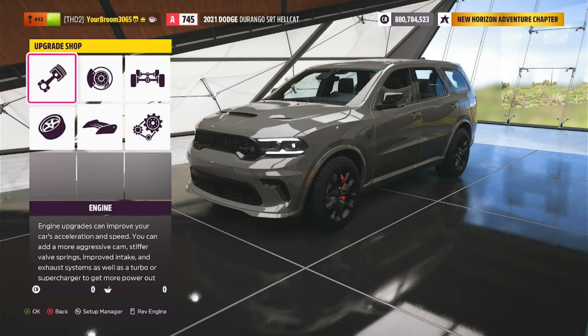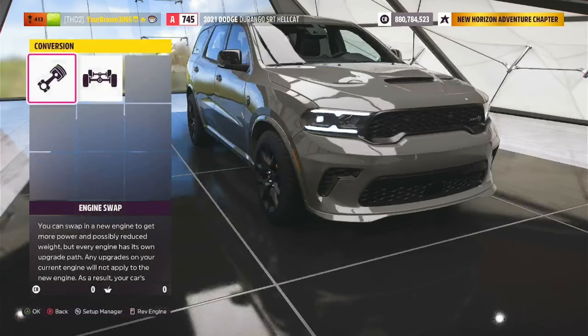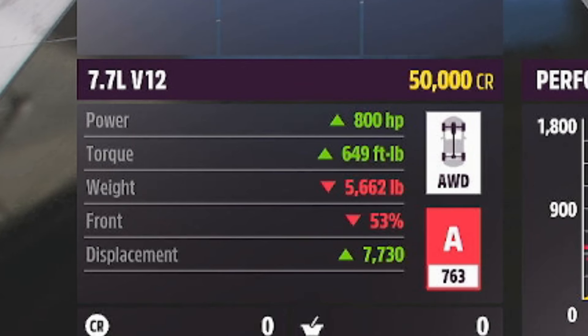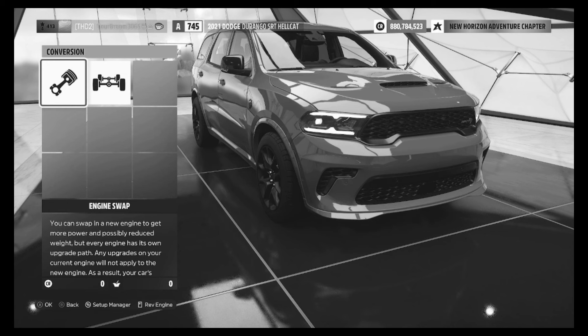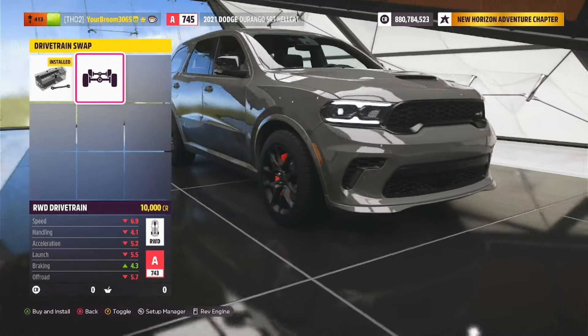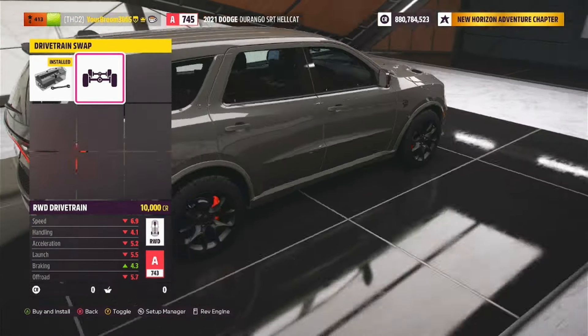So here we are now over in the upgrade shop. We're going to jump straight to conversion and to engine swaps to see what we have. We've only got two, and they are the 7.7 litre V12 and the 7.4 litre V8 twin turbo pushing 1,750 brake horsepower. In other words, it's a little bit spicy. And if you want, you can also go ahead and make this thing rear wheel drive as well — I don't know why you would, but you can.